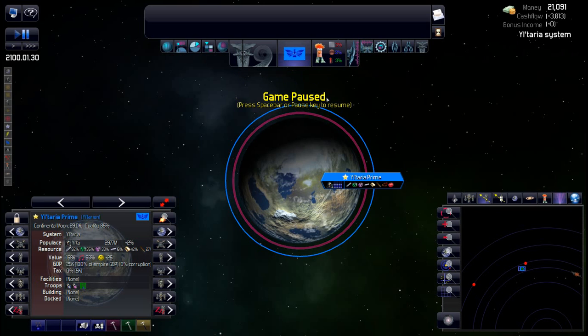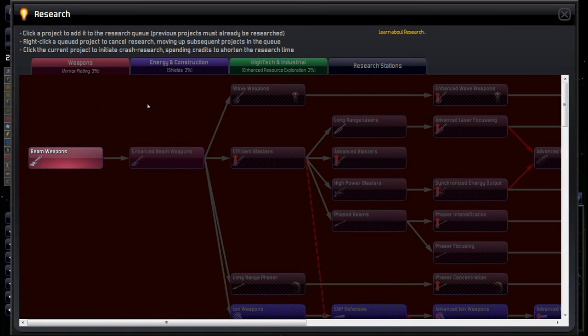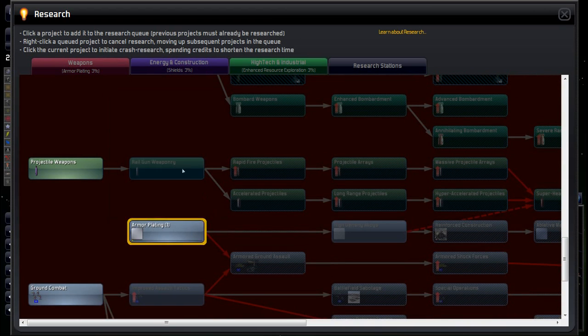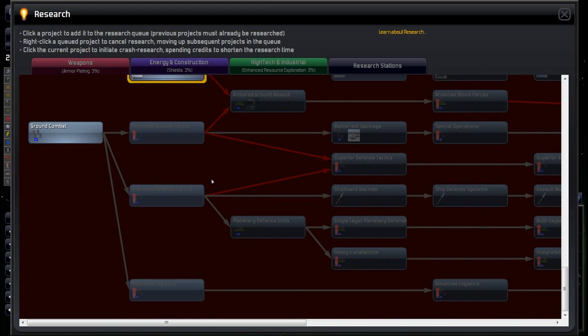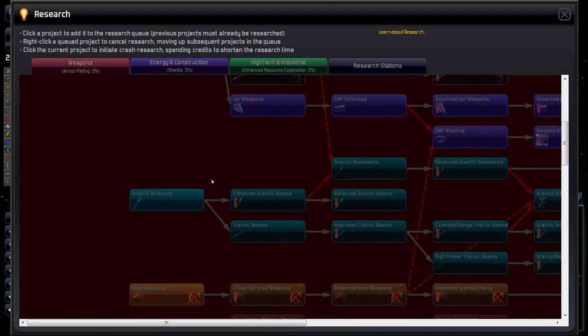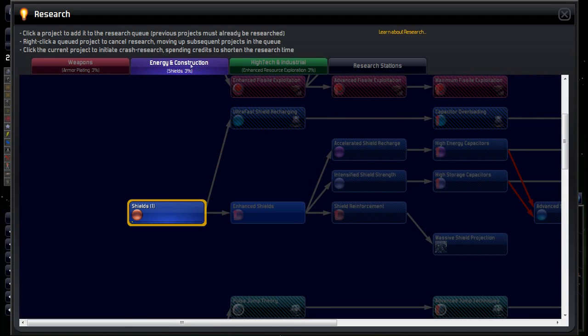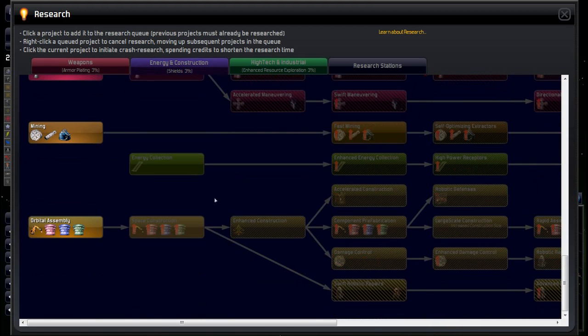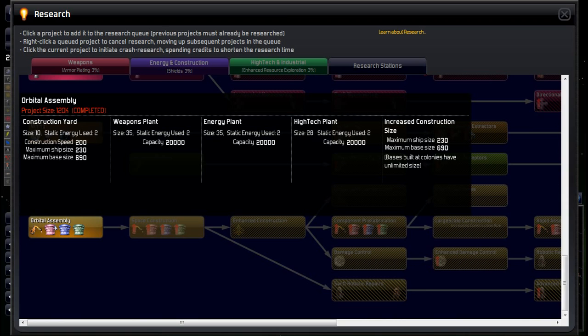Going into science now. With this AI mod I've noticed it starts with armor plating and shields already selected — two things I always had to manually pick — so I'm liking that change right off the bat. I'll queue up rail guns next; I like my rail guns. I keep one or two things queued up and don't go too far ahead. In energy and construction, shields is already selected. I notice orbital assembly now gives a maximum ship size of 230 instead of 160 — that's already giving me the ship size I like for warp drives.